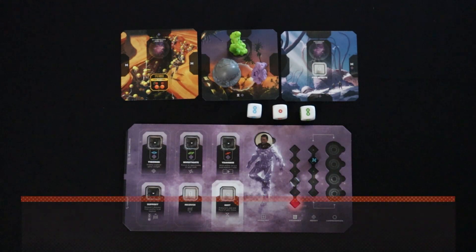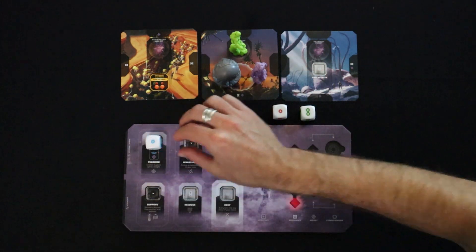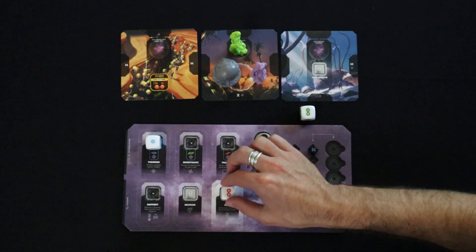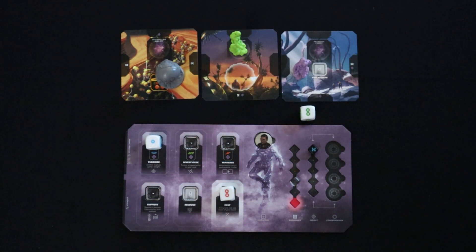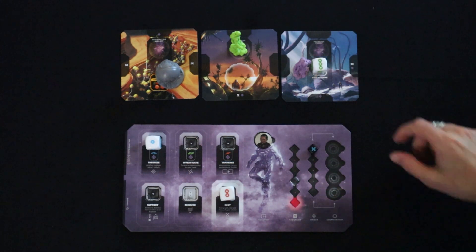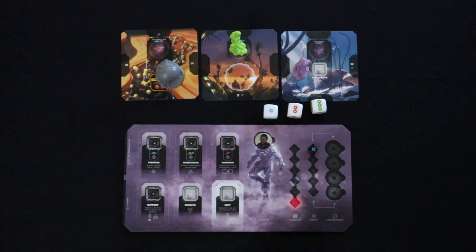Quick recap of what you do on your turn: you must perform three focus actions, one being rest. You may move yourself, you may move Luna, and you may perform as many free actions as you'd like — all in whatever order you wish. Then announce the end of your turn by regrouping your focus back to a space near your dashboard.